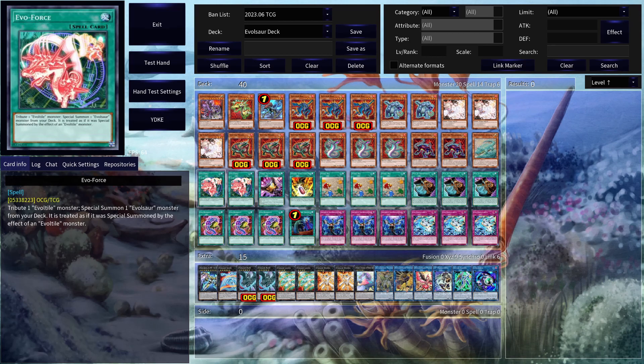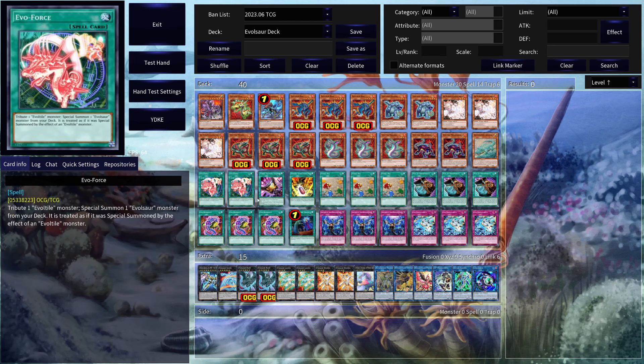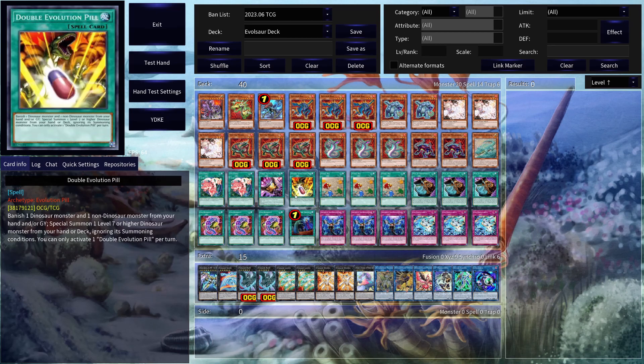Then we have 2 copies of EvoForce. You could go for the 3rd copy, but I think 2 copies is good enough, as you are able to search it out with Forest. And that's just been working for me. 1 copy of Triple Tactic Talon — it's just something I decided to put in here. You could totally swap this out; it's kind of a flex spot where you could put what you wish. Definitely play around with the deck and see what you want to change. Then of course the Double Evolution Pill — just 1 copy is all you need.